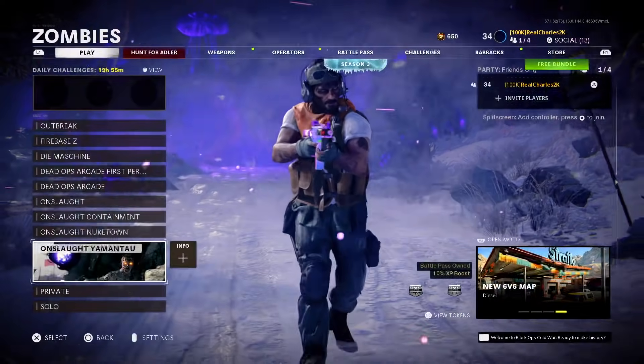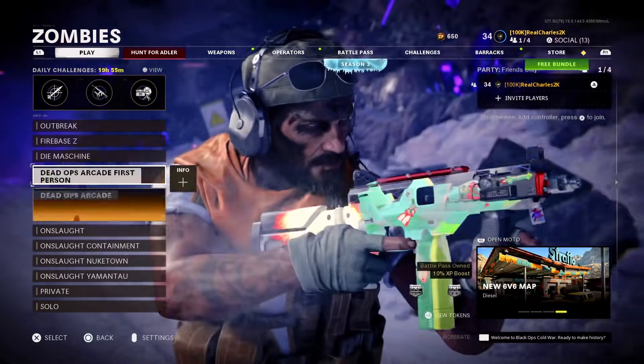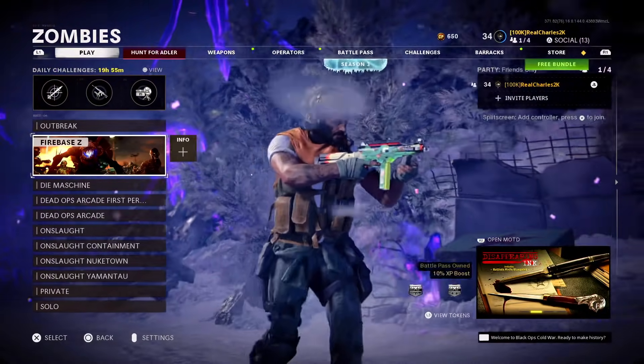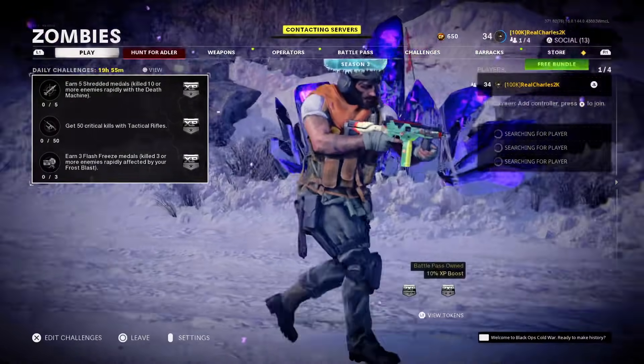From your end, you're going to simply go to the zombies menu - as you guys can see I'm at right now - and you're just going to start up a public game. You're going to search for either a public Outbreak, Firebase Z, or Die Maschine match. Personally I always do Firebase Z because it works the best, so go ahead and search for the match.